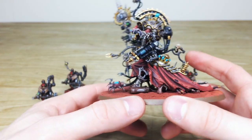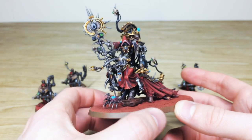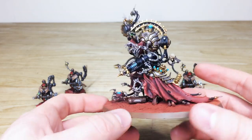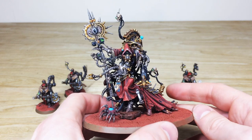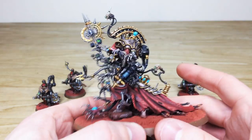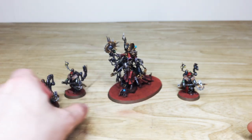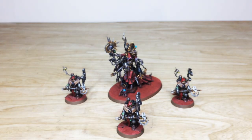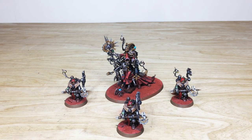Overall a really cool model with loads and loads of detail — perfect to lead this vast Mechanicus army. Every little lens on the servo skull is all painted, no detail has been missed — we've really gone to town on him. That's Belisarius Cawl. Coming up next we have a whole legion of infantry — 60 infantry — so do stick around, they're coming up next.